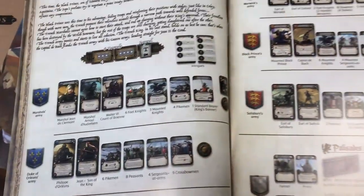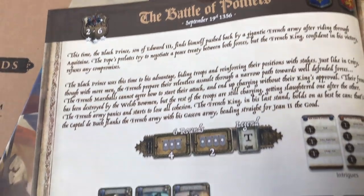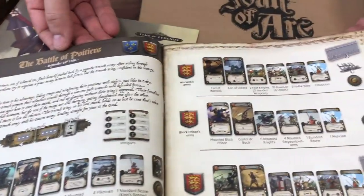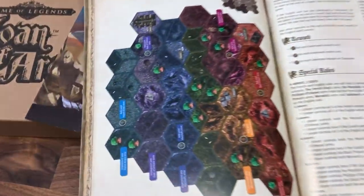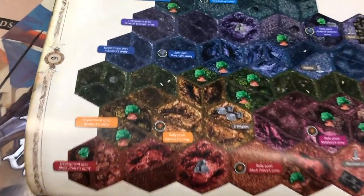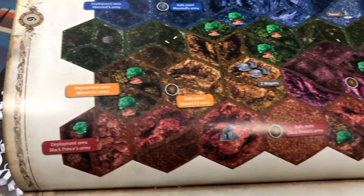This is a scenario for two to six players — it's the Battle of Poitiers. It's a huge and famous battle from the Hundred Years War. And as you can see, the map is humongous. The different colors are the colors for each player to deploy.